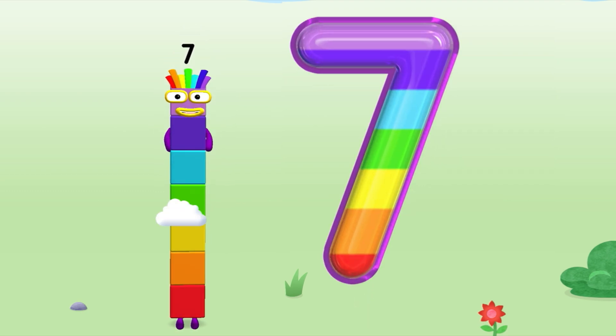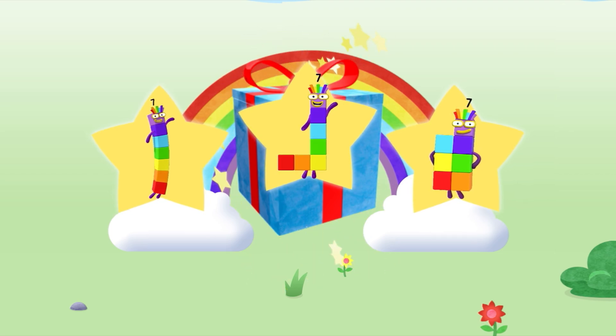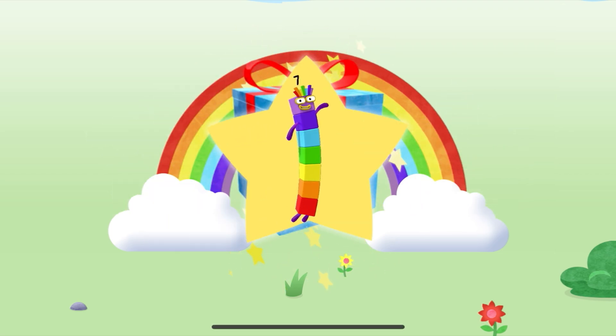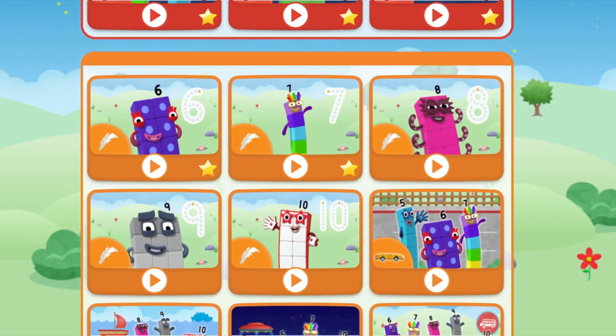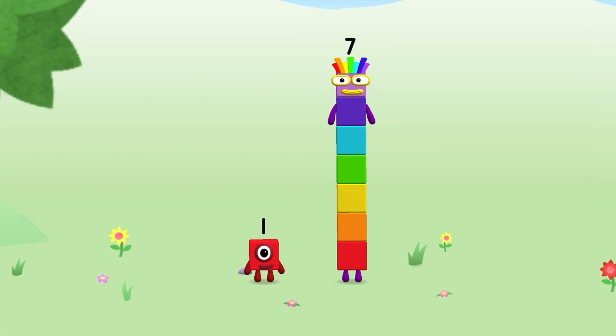Spot on! Well done! You've unlocked a sticker! Which sticker will you choose? You're about to meet Number Block 8! Can you add 1 to 7 and make Number Block 8?